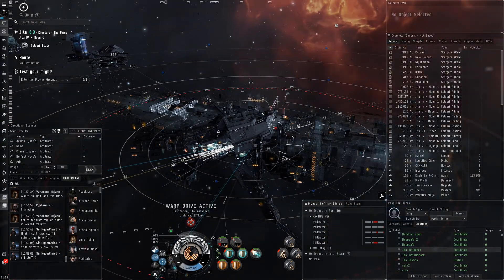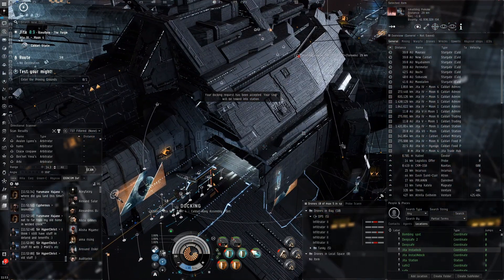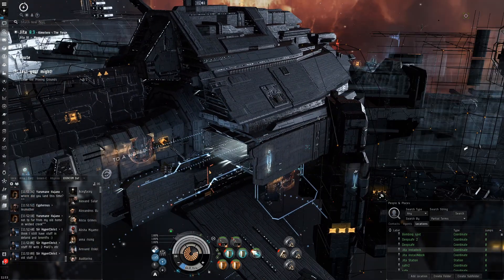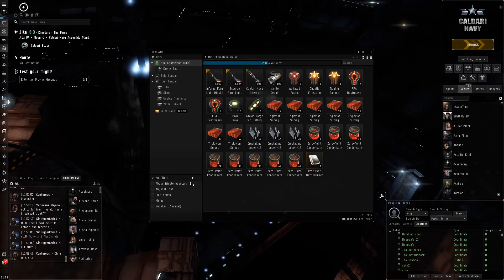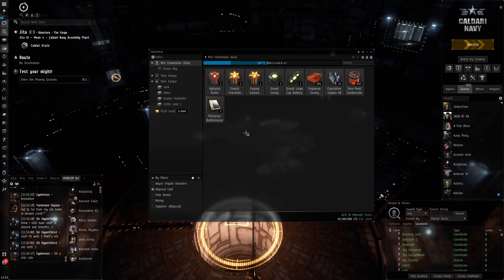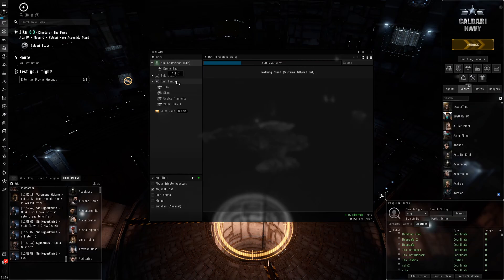This scrub is just ganking right here — I want to warp quickly. Even though we're not in a ganking-worthy ship, he might have looked on zKillboard and seen I've been previously in an expensive ship, so maybe he'll assume automatically I'm in something expensive and decide to gank me without even scanning. So we pull our items in — we've got the abyssal loot filter here.